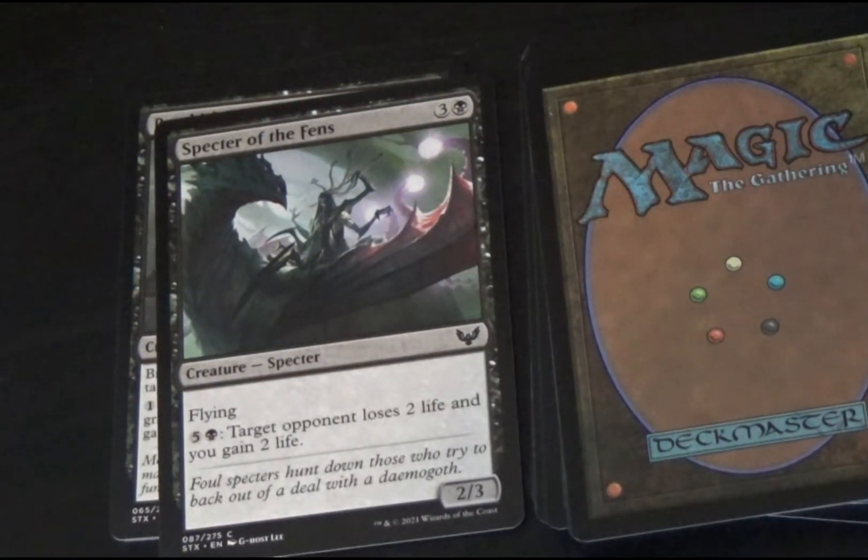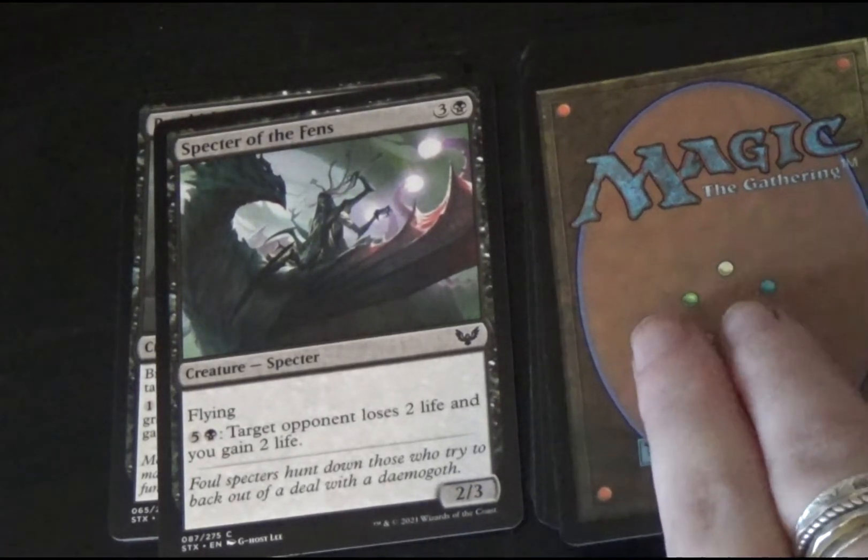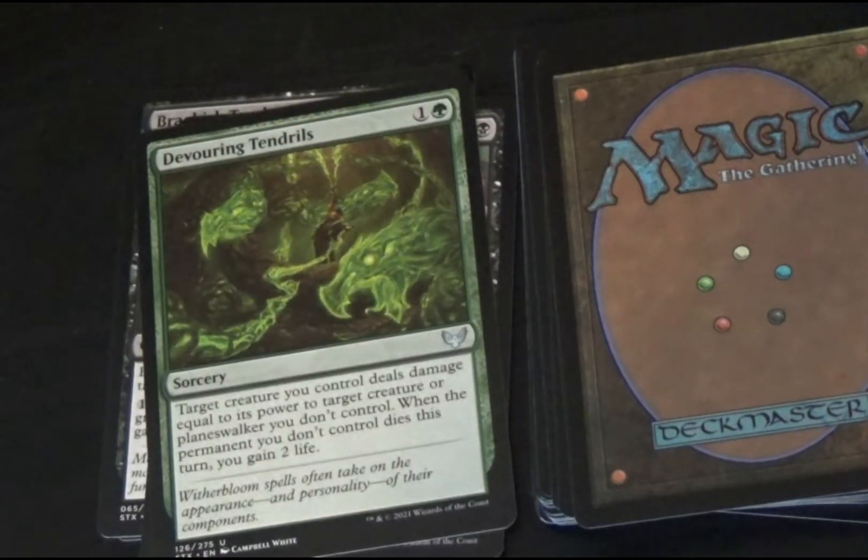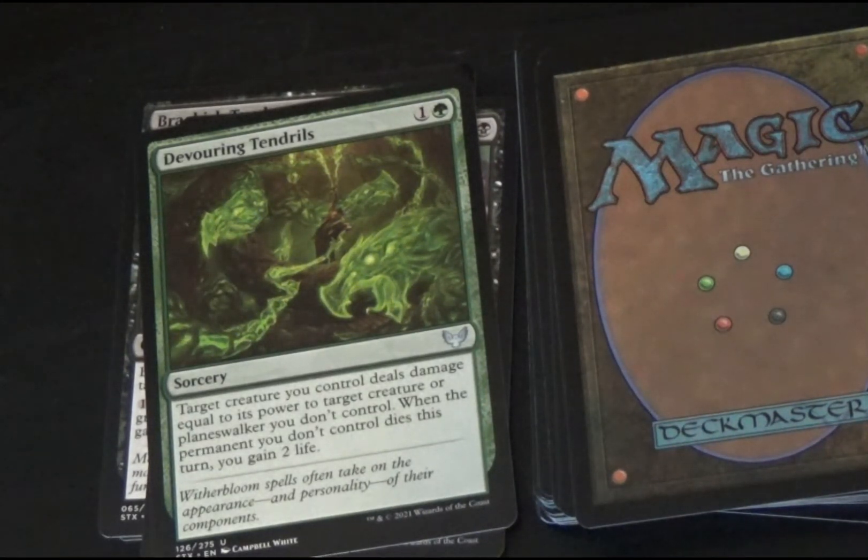Then we have Spectre of the Fens, a spectre creature with flying. With five colorless and one black mana tapped, target opponent loses two life and you gain two life. This is a 2/3 creature. Devouring Tendrils is our first green sorcery. Target creature you control deals damage equal to its power to target creature or planeswalker you don't control. When the permanent you don't control dies this turn, you gain two life.